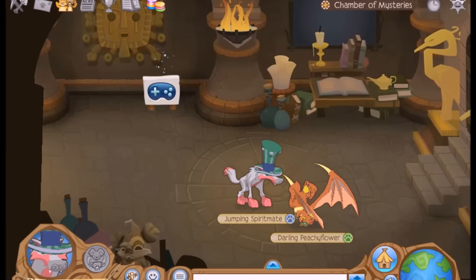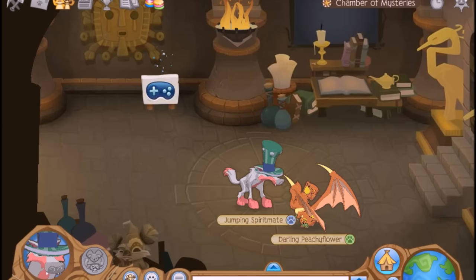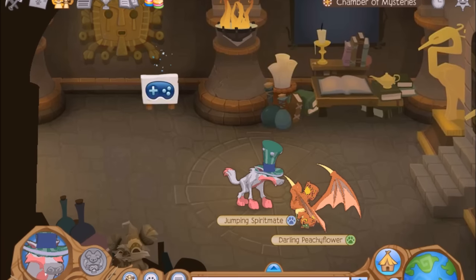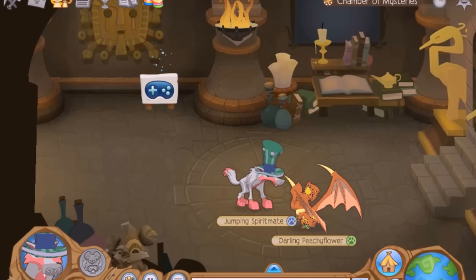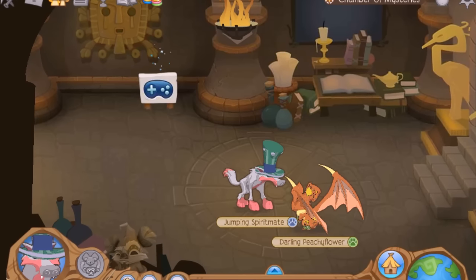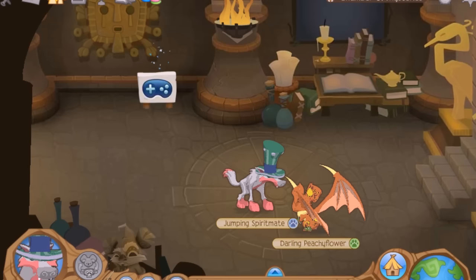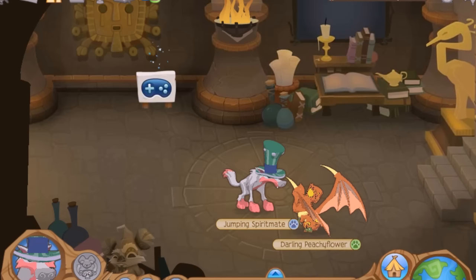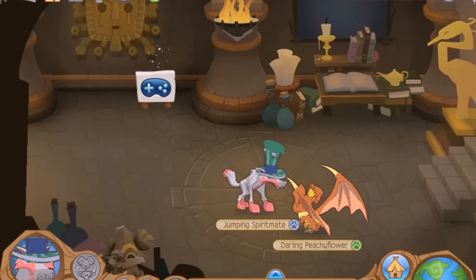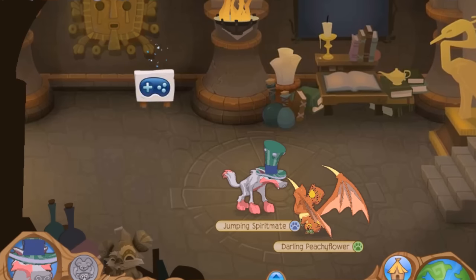Animal Jam obviously wasn't released to the public yet, because there are absolutely no other pictures where the gamertags are like this, apart from AJHQ or their trailer. Look at the gamertags — it's like 'Jumping Spirit Mate.' 'Mate' wasn't actually a name after beta testing. In early, early beta testing before Animal Jam was released, they were testing colours of items, and that matches up perfectly.